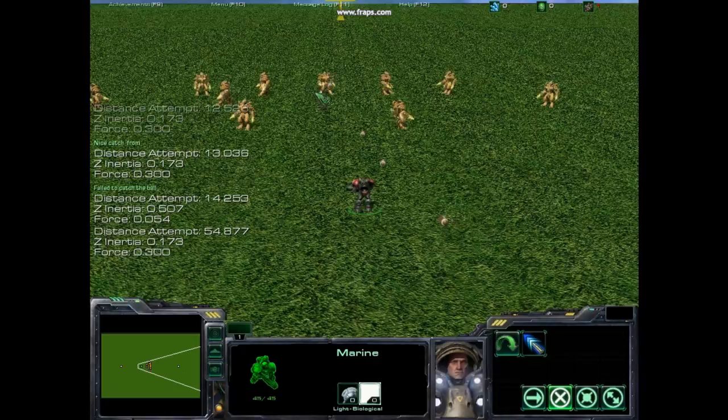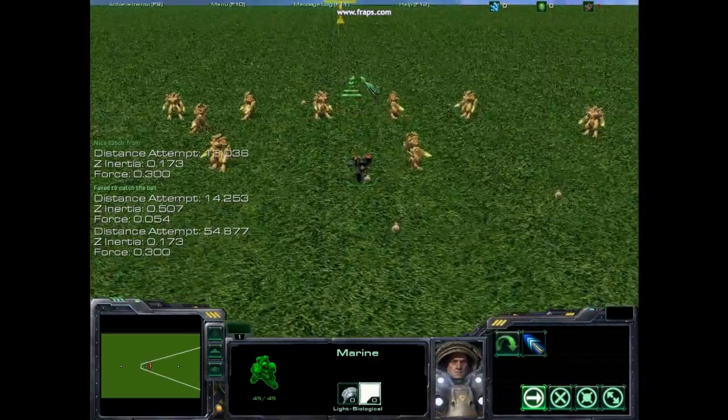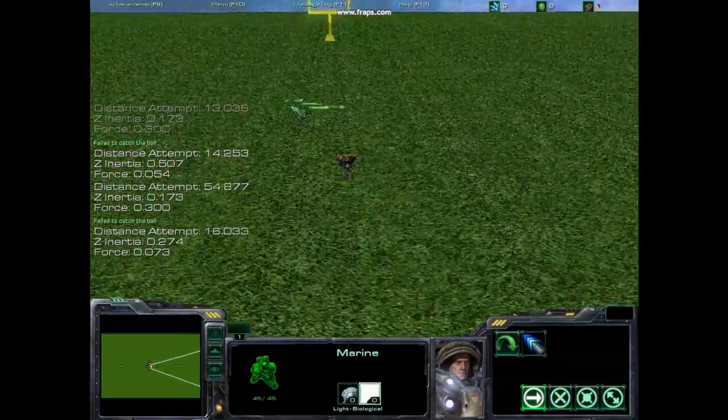You can throw the football pretty much as far as you want. Currently, using the physics engine for this hasn't really been a success.